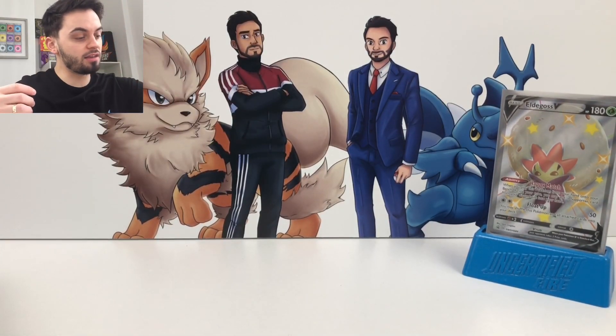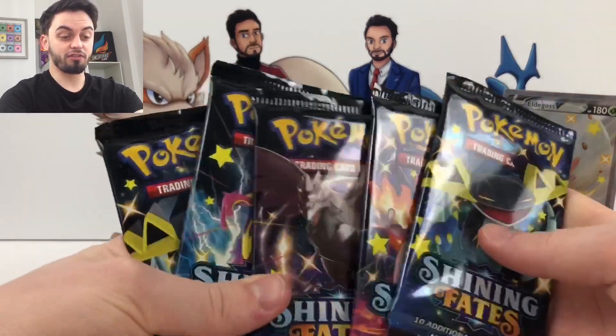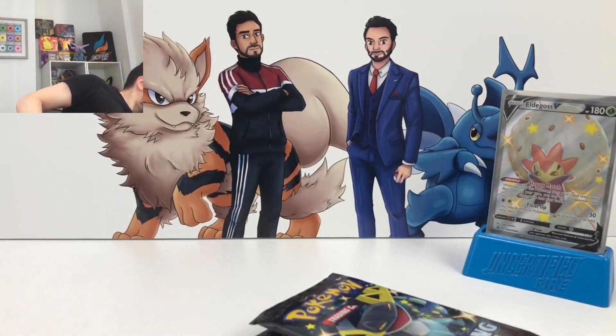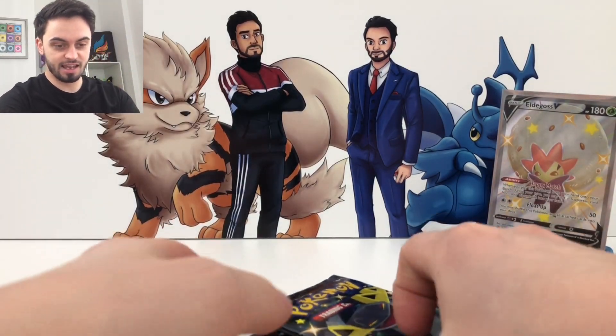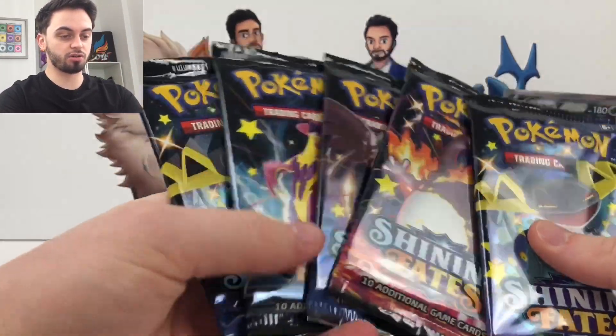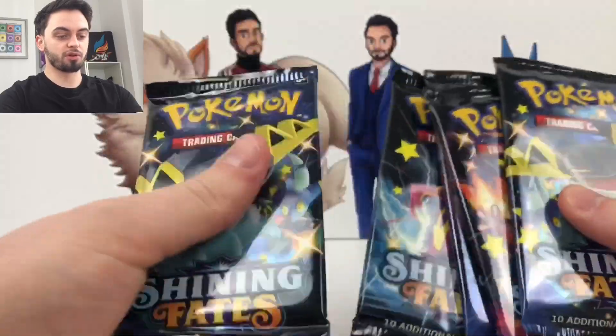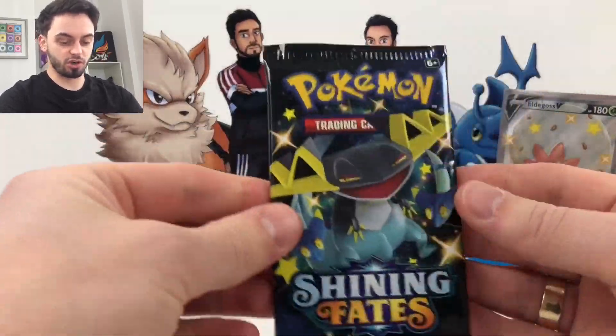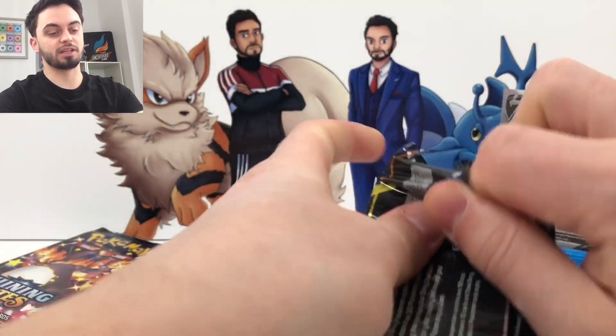That's probably going to go in my actual playable deck because it's a cool card. Let me just put that to the side and then in the tin we get — oh we get five! I thought you only got four! Wow, you get five packs! Let's get into this then. I've already pulled a Toxtricity, so I'm going to put that at the back and let's go with this. First pack, let's jump into this.